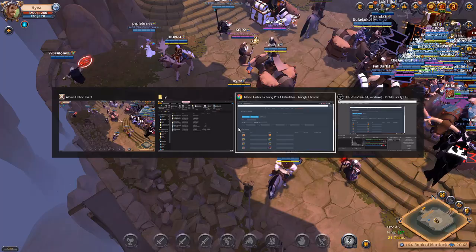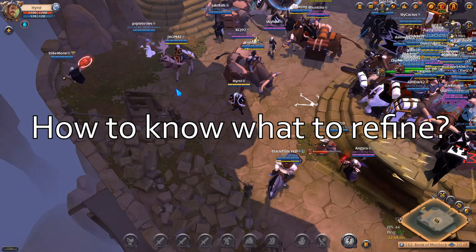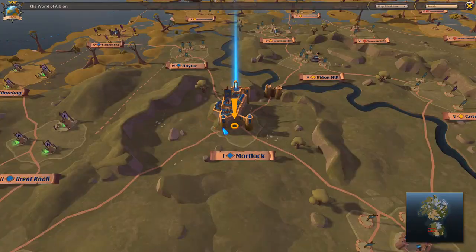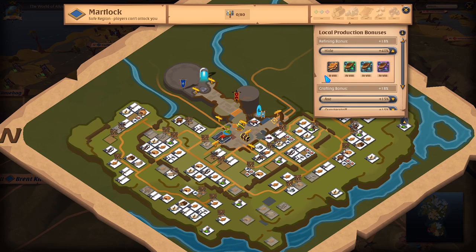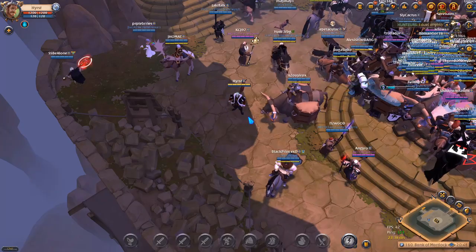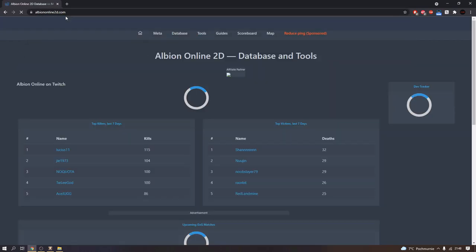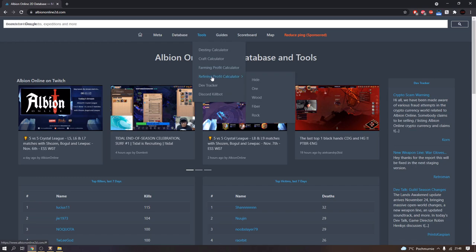We're gonna use a website called albinonline2d.com and we're gonna use the refining profit calculator. As you can see, I'm in Martlock, and in Martlock you get a refining bonus for hide. So I'm gonna refine hide. First, go to albinonline2d.com, then Tools > Refining Profit Calculator, and I'm choosing hide.